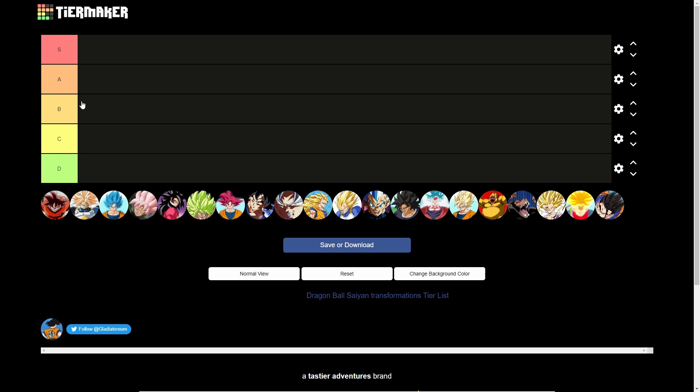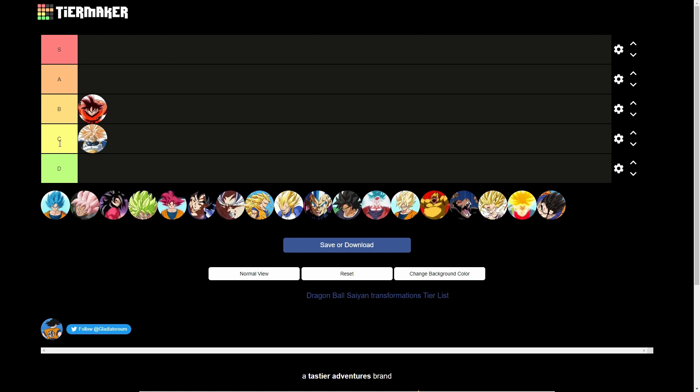Next form is the Super Trunks form — the big buff form. C tier. The hair looks cool, but his whole body looks like a block when he's all buffed up. He's too buffed, he's gotta relax a little bit. That's why he lost to Cell. Anyways, on to the next one.